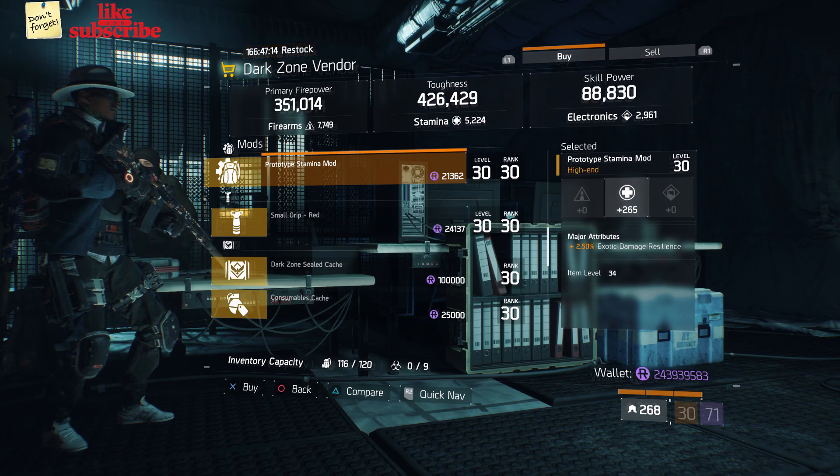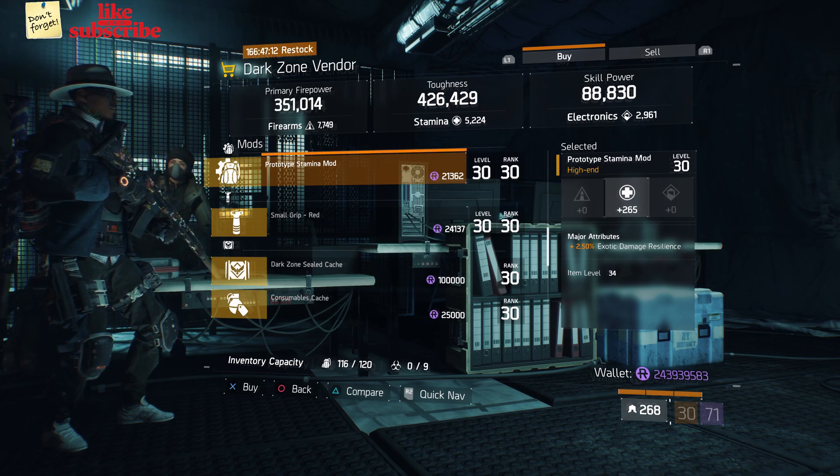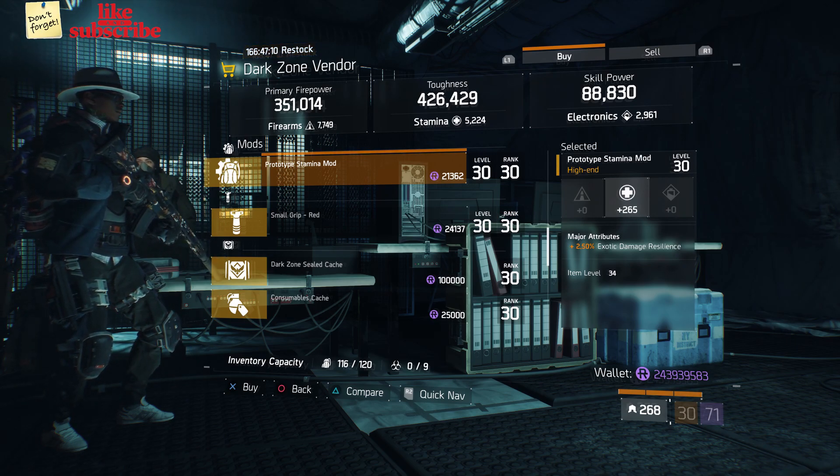Head over to East 53rd Street checkpoint. The dark zone vendor has a Prototype Stamina Mod with 265 stamina and 2.50 exotic damage resilience.